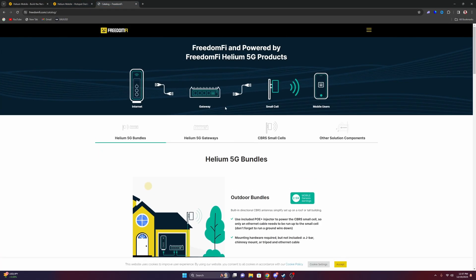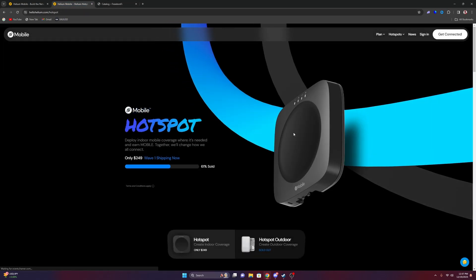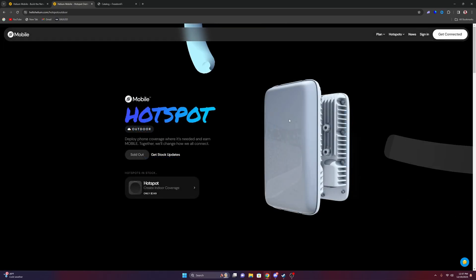So we got the radios — this is a radio. What I made a video on was a hotspot. What this does is it offloads data from the network. If you have a phone plan and someone connects to this automatically, when you sign up for Helium Mobile it installs a certificate on your phone, and basically it offloads data when you come in contact with this.